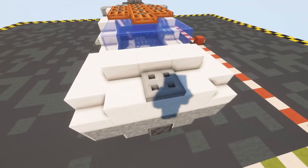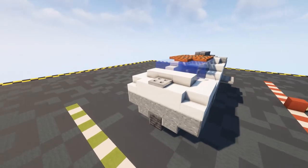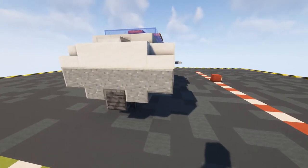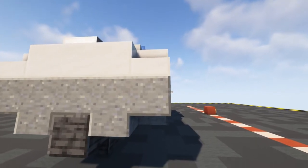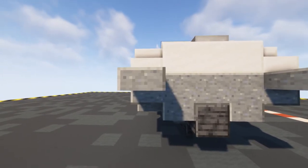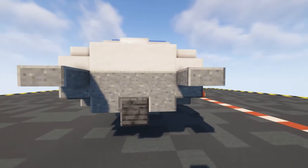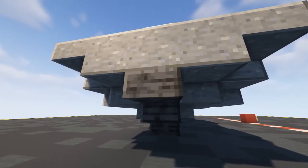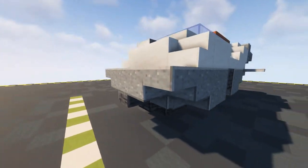On top of that we're going to put in an iron trap door so we get a little bow on the front of our ship. Coming off of that put in a polished andesite slab there, polished andesite slab there, and then three blocks one two three. Underneath a polished deep slate slab - we now have this little stepping effect.